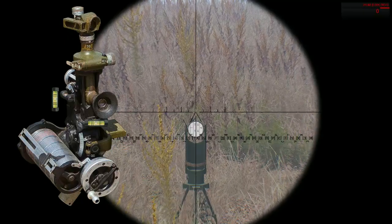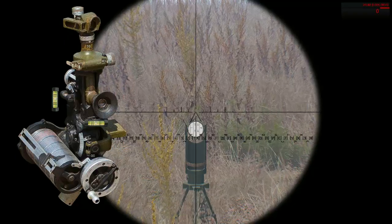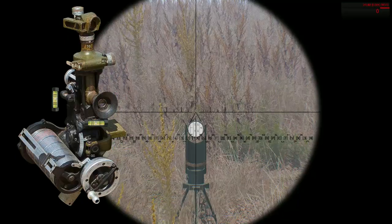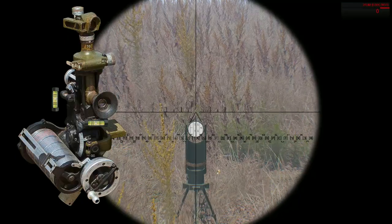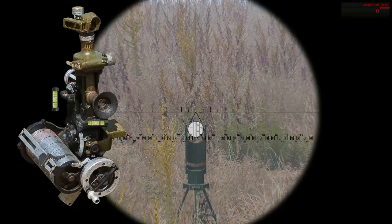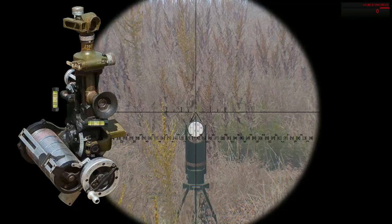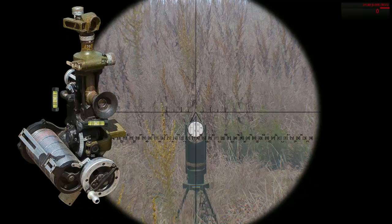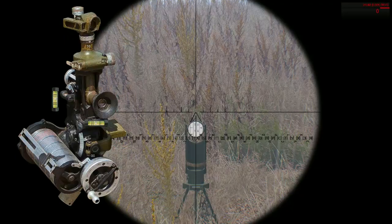What are collimators for? Collimators serve the same purpose as aiming poles — they are designed to compensate for parallax error. Now what I need to do is take note of my reading on the periscope, which is 3883. So the reading of my periscope is 3883.